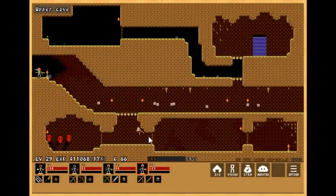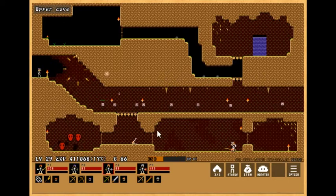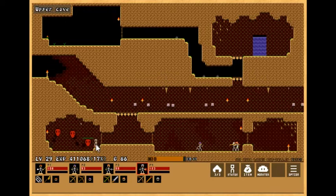Oh, there's three of them! Hold on, get down here. All right, so let's see what you guys do. Oh, they can't go through the barrier. Interesting. I'm kind of scared, I don't know what their attacks are gonna be. Oh, they breathe fire.